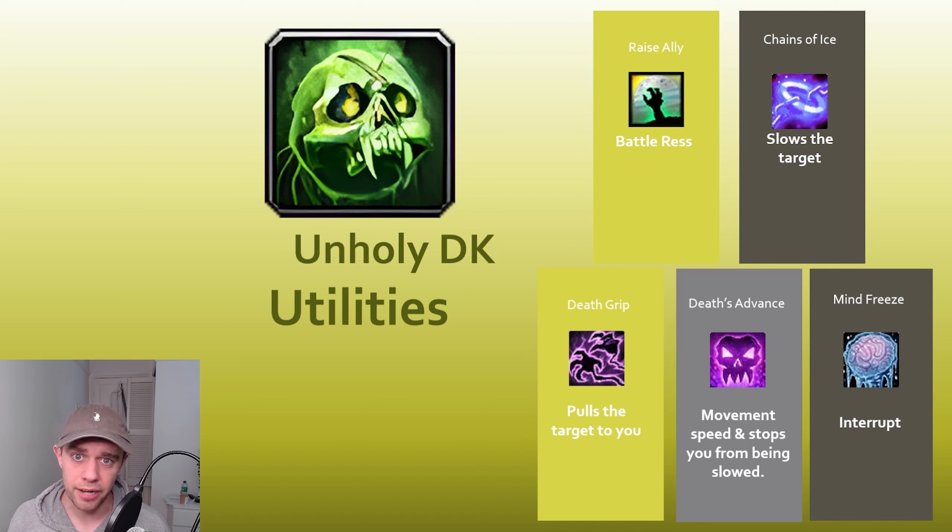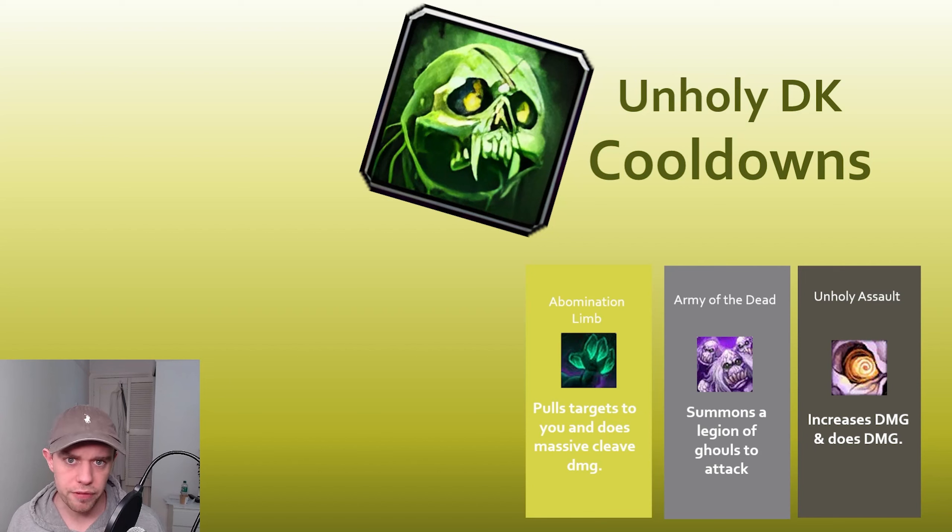Moving on to utilities: we can use a Battle Res to resurrect one person in combat, though it's on a long cooldown. We've got Chains of Ice to slow targets, Death Grip to pull targets to you, Death's Advance for movement speed that nothing can stop or slow. Mind Freeze is our spellcasting interrupt — really important. Other offensive cooldowns we'll cover in the rotation are Abomination Limb, Army of the Dead, and Unholy Assault. Abomination Limb pulls the target and does massive cleave damage, Army of the Dead summons a huge army, and Unholy Assault increases your damage done.